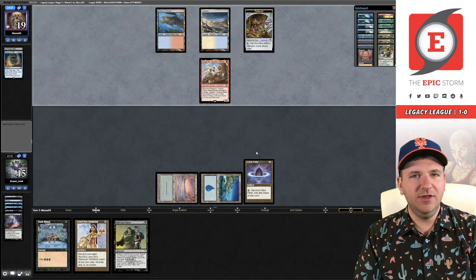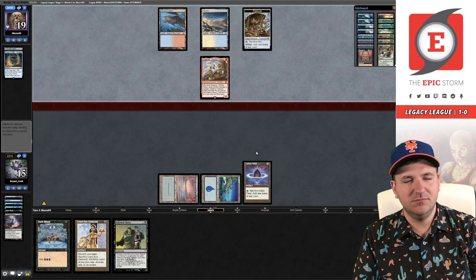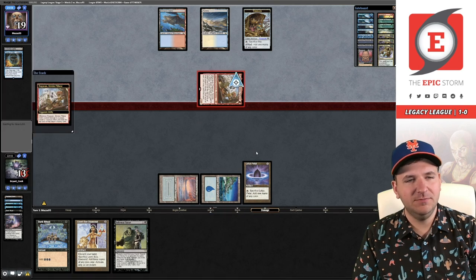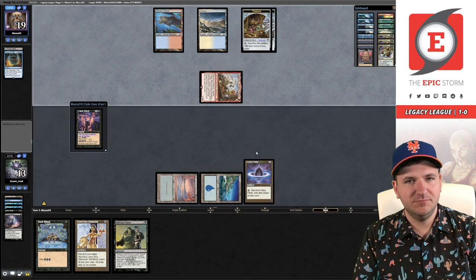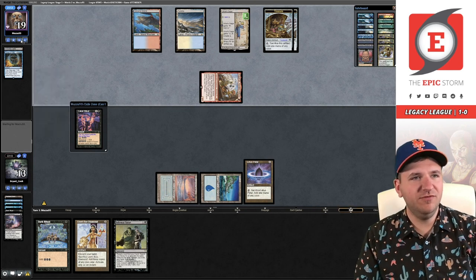This is a great example of probably why discard has fallen off a lot in the last few years out of the combo decks. While this is triple Force of Veil, Force and Negation also does the same thing here — our opponent just has more opportunities to do that. We just have to awkwardly pass now. One Force down. A little surprised they didn't play Wishclaw last turn if that was their hand. Another draw step and it's Urza's Saga now.